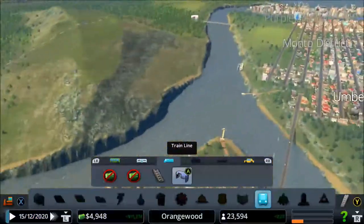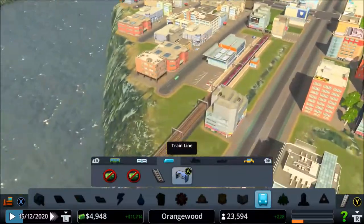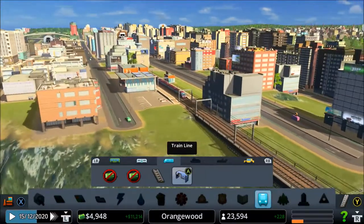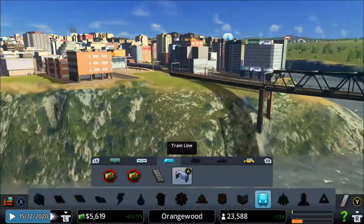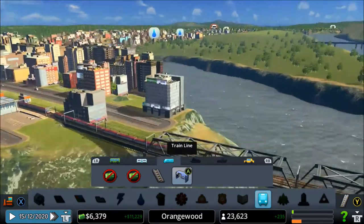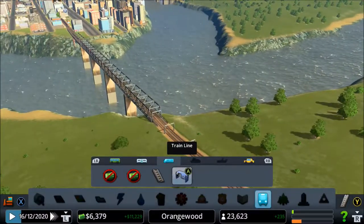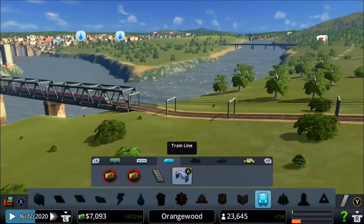This is our first train line. The train line is purple - or whatever color that is. Let me see the first trains. Wow, look at that train! That's so amazing, look at this! There it goes. This is so amazing!